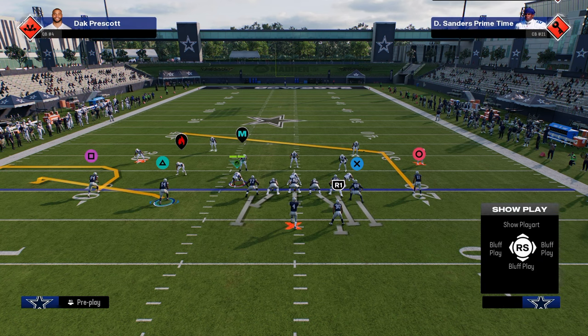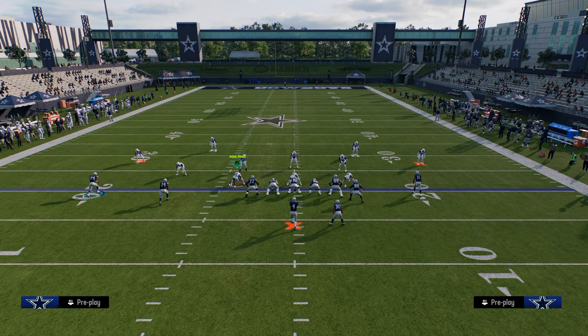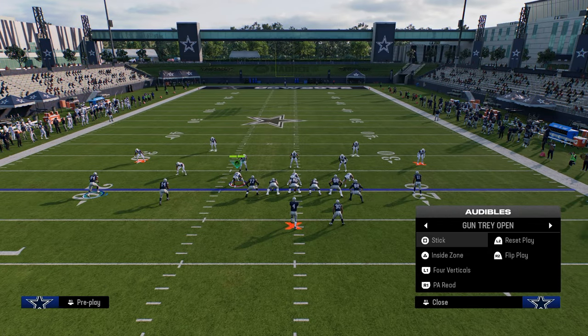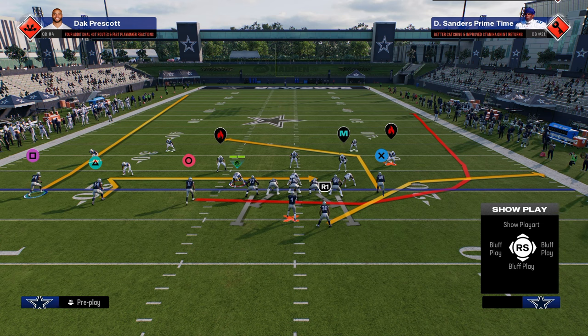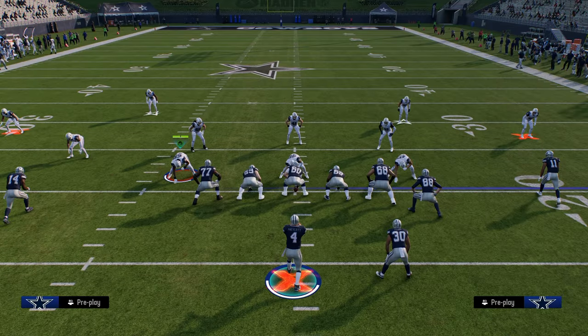It doesn't just have that post on one side — if you audible to PA snag, you get the same sharp-cutting post on the left side as well. This is automatically one of the most powerful formations in the game because you have a short post on both the left and right sides simultaneously. If you audible to trips tight end flex, your tight end is on that short sharp-cutting post and trips is to the wide side, maximizing spacing.